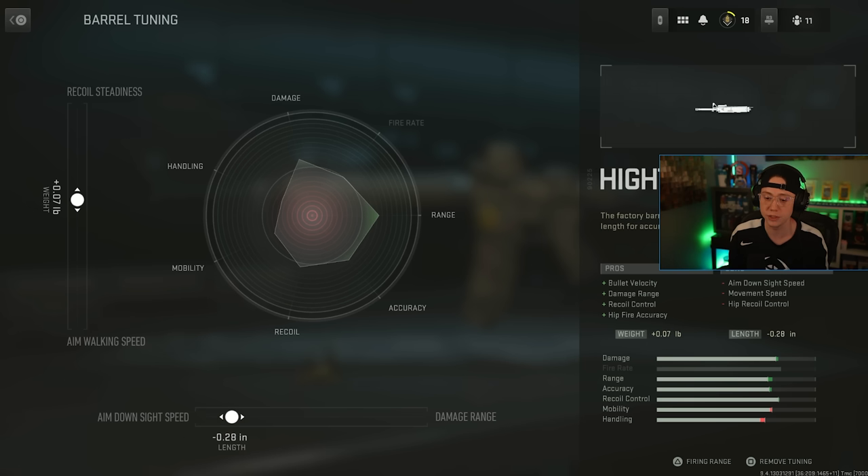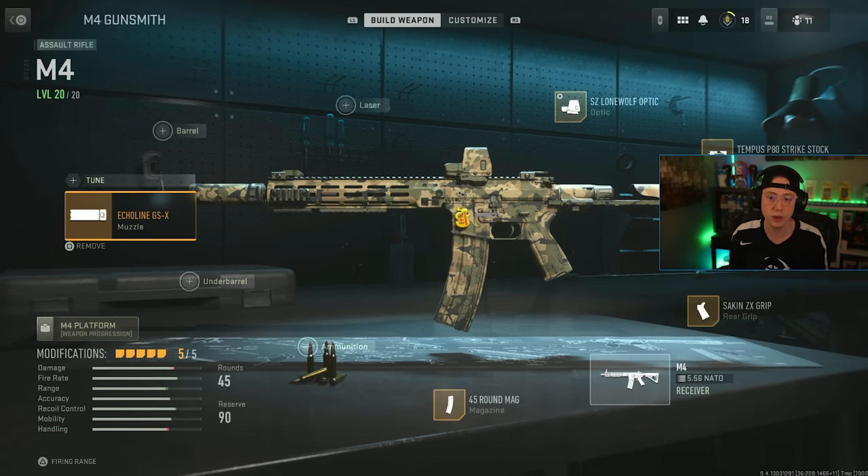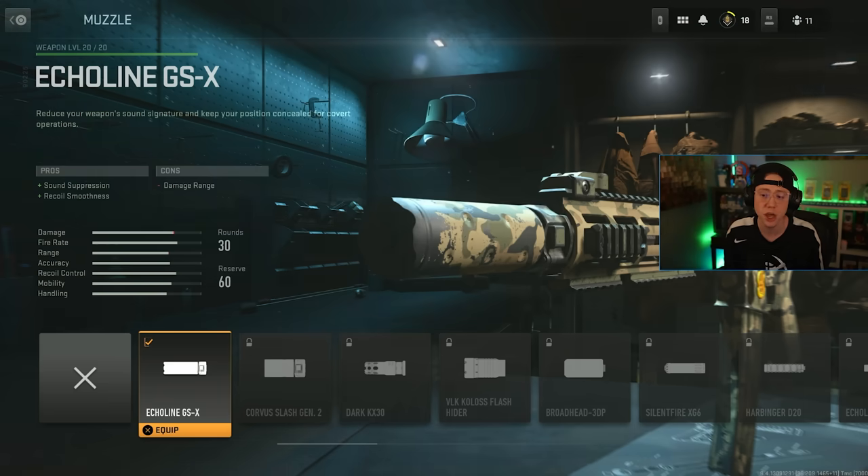You can do this for a lot of different attachments. If I throw on a muzzle, I can also tune that — for recoil smoothness or ADS speed on one axis, and for velocity or aiming idle stability on the other. Velocity tuning is actually huge on suppressors. Keep in mind some suppressors hurt your damage range, but you can go through and adjust those individually.